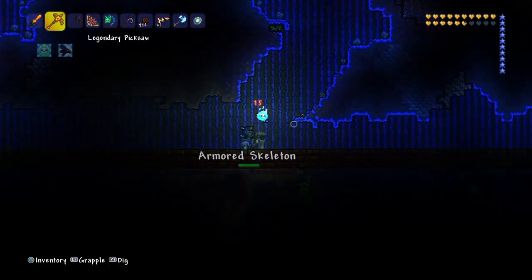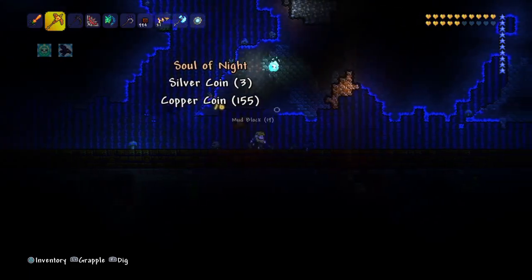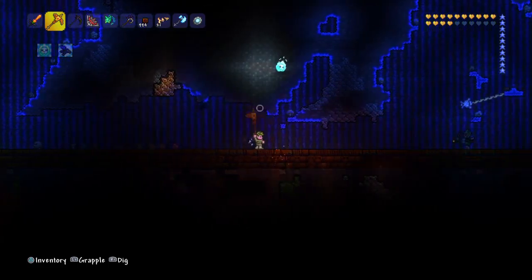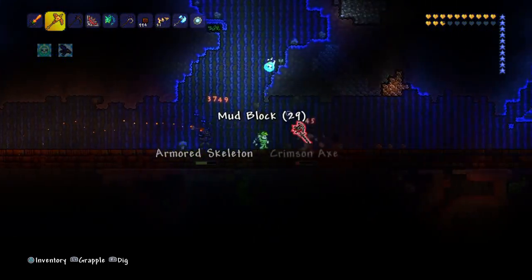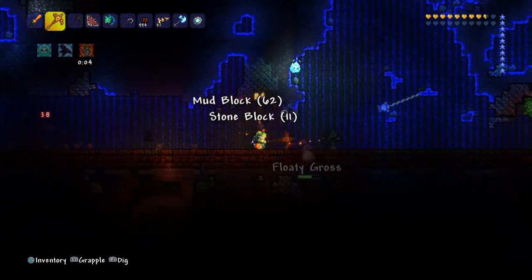I drop a few chlorophyte, I drop a few titanium, I drop some mud. Well, maybe I want the mud. Let's get the mud, because we're going to end up laying a lot of mud when we create this track. I know I have plenty in my chests, but it can't hurt to have a little extra.